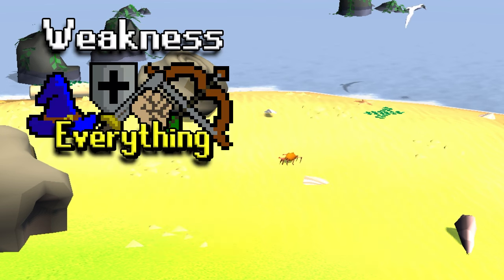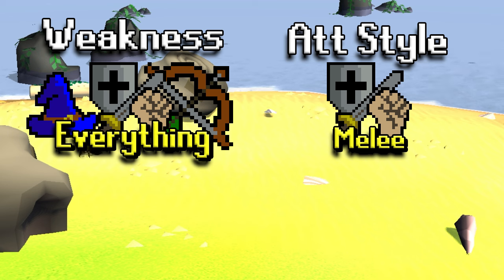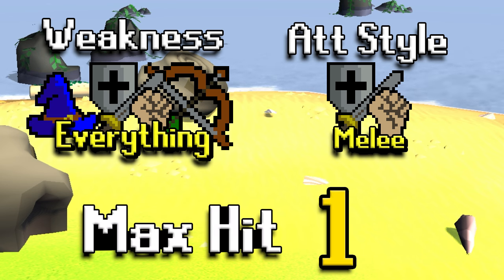Ammonite Crabs are weak to everything, so you can choose whatever you'd like. Today I'll be talking about melee and range-based setups, considering that magic is better left trained in other fashions of the game. They attack with a melee-based style and their max hit is a 1, so you don't have to worry about damage that will be dealt to you at all.